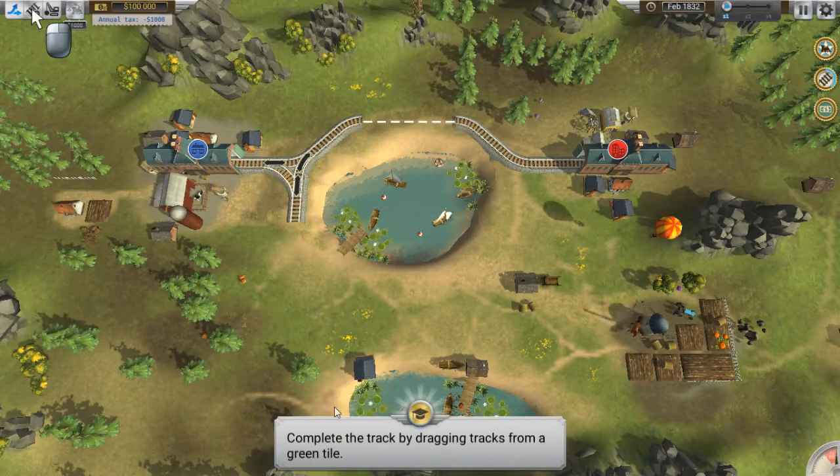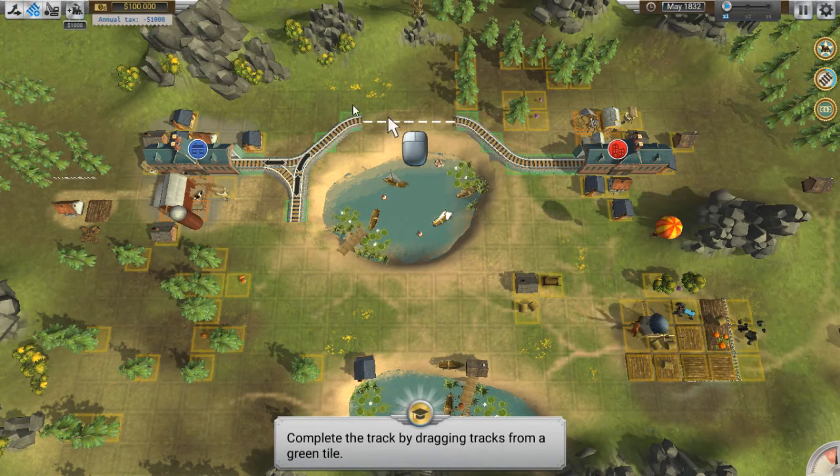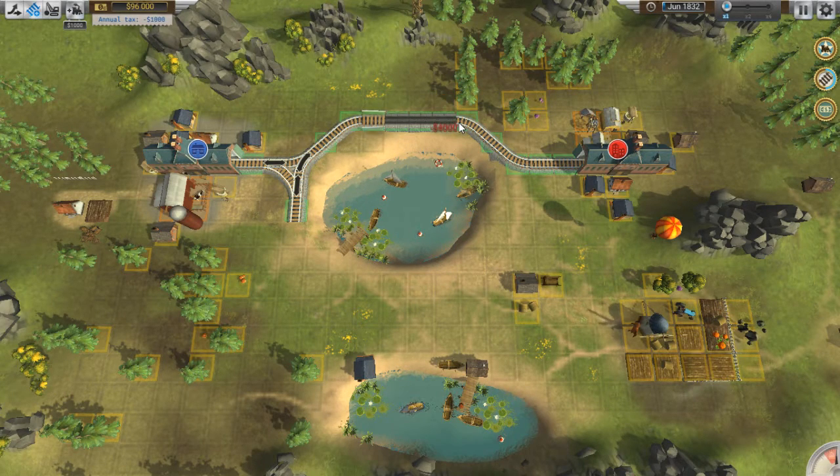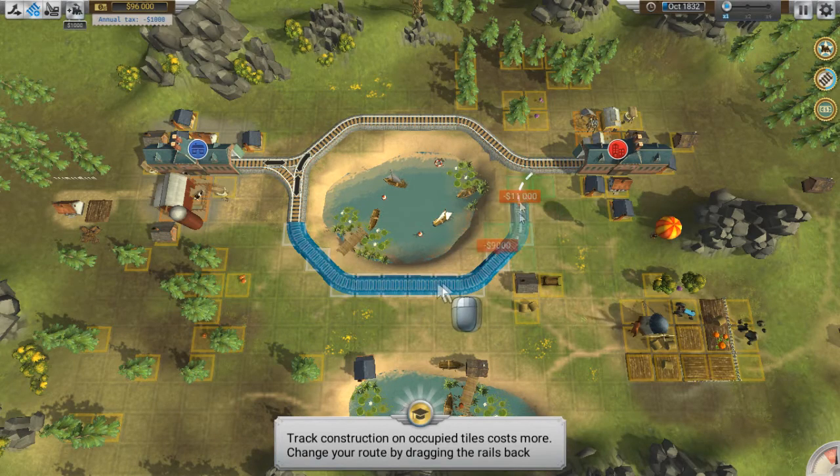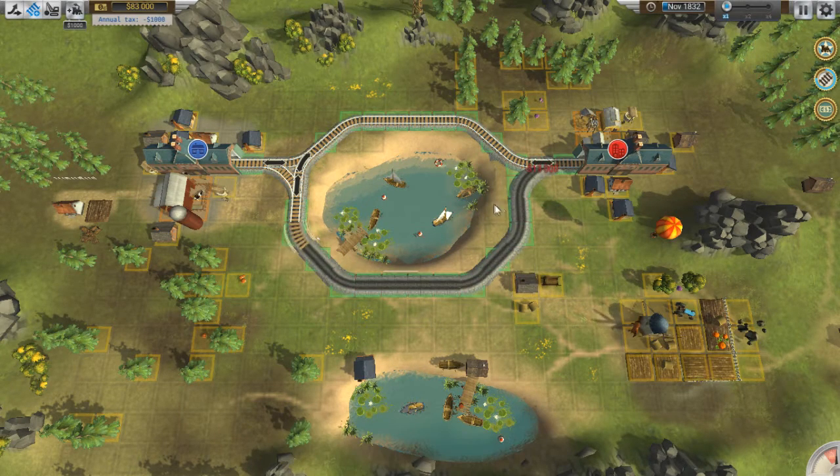So I've never played this game before. It's gonna give me a tutorial — complete the track by dragging tracks from a green tile. So click on this and like that, I guess. So now we are building in the line. And we're gonna build another one — like that.